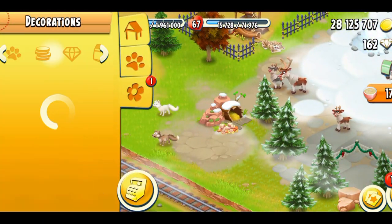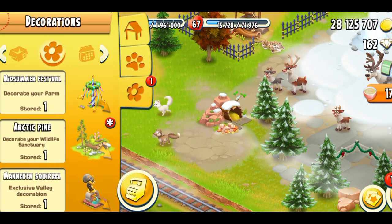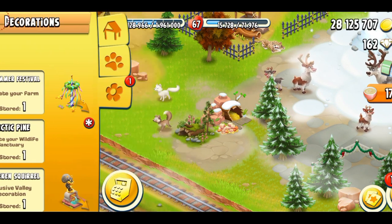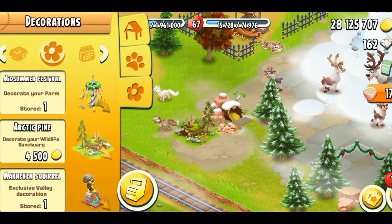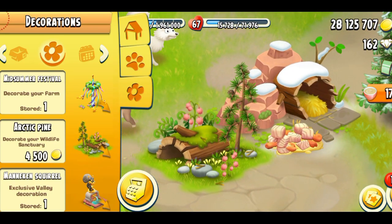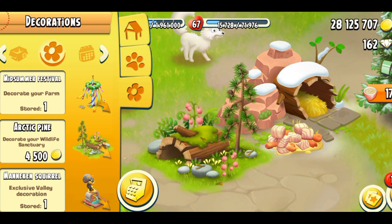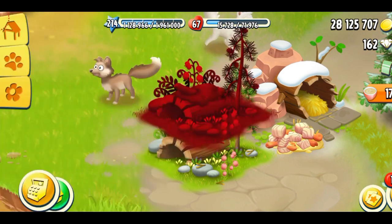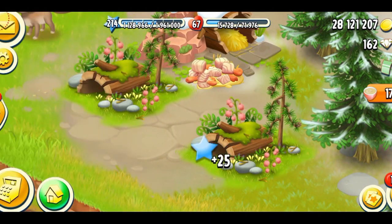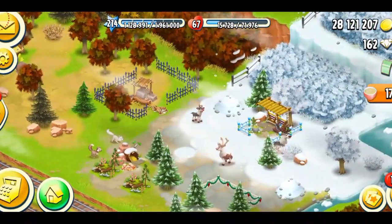I forgot to show you guys the decoration that I got with the baby fox. This was the white baby fox — it's the Octaic Pine. Very nice. I love how dynamic this is — so much is happening: you've got a log, different plants, stones, flowers. Absolutely worth it. I think I'm going to purchase another one. It costs coins, so if you want, you can purchase them. It looks beautiful.